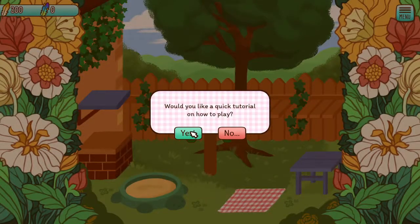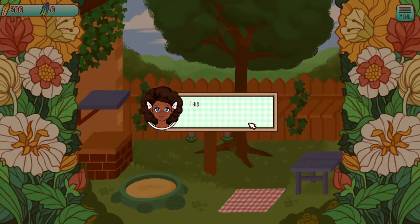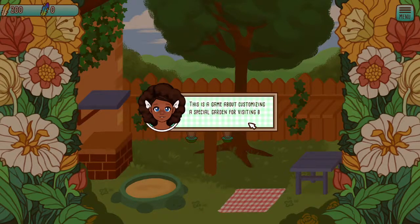Would you like a quick tutorial on how to play? Yes, please. Oh hello there, welcome to Tiny Bird Garden. We're so happy you decided to join us. She's adorable. This is a game about customizing a special garden for visiting birds to enjoy — specifically tiny birds. Tiny birds will visit in real time whether you're here to see them or not. If your garden has toys to play with and plenty of seed, the birds will leave feathers to thank you. Tiny birds won't visit your garden if there aren't any toys out for them to play with.